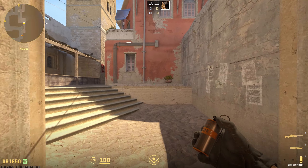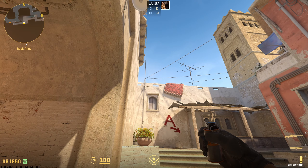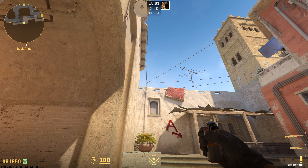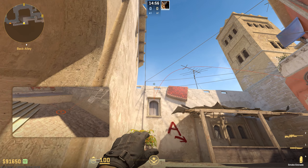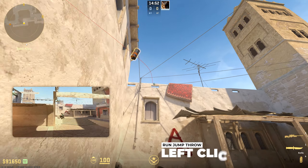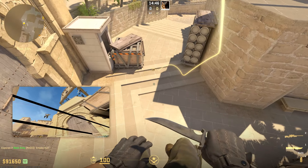The first molotov I'm gonna show you will cover Ticket on A side. For that you have to stand in this corner and look into the gap on the wall. On the left side of it you have to match it with a second wire — this is gonna be a run jump throw lineup. You have to run from the line until the gap on the wall, then run and jump throw once you hit the gap. This one is gonna land on Ticket and it's gonna cover it.